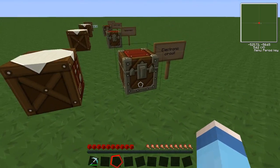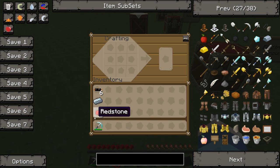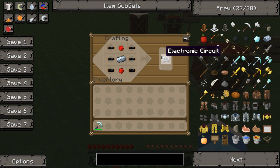The electronic circuit is a little bit more complicated and I'll show you how to make that. We're going to need two of these — so two redstone, one refined iron and six copper cables insulated, and that will make one. This is the recipe. Voila, one electronic circuit.